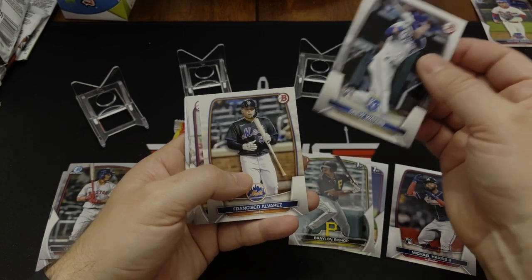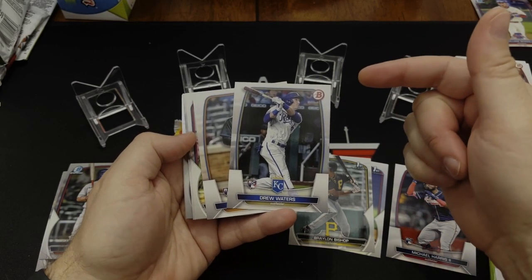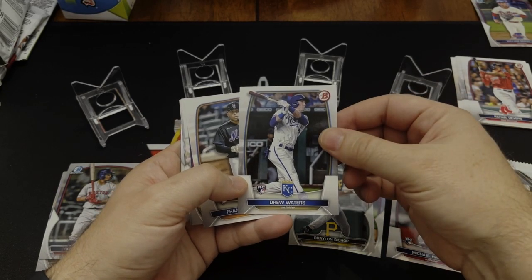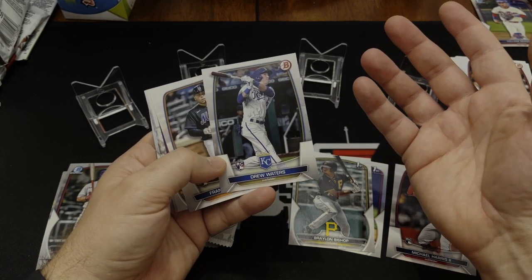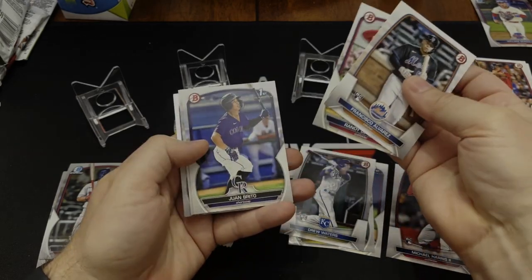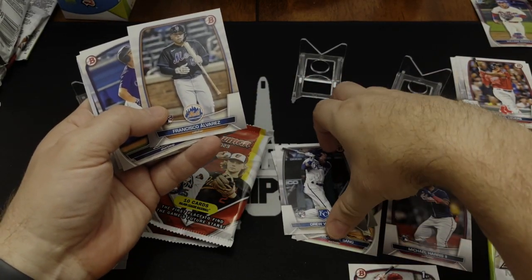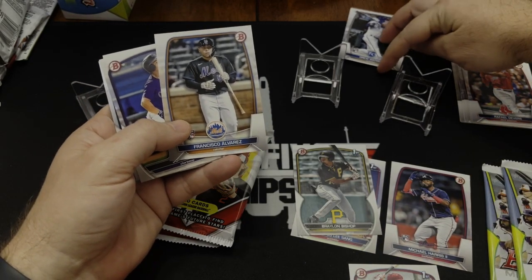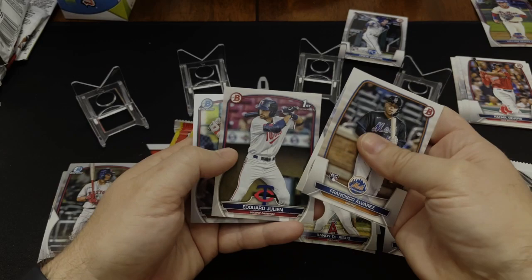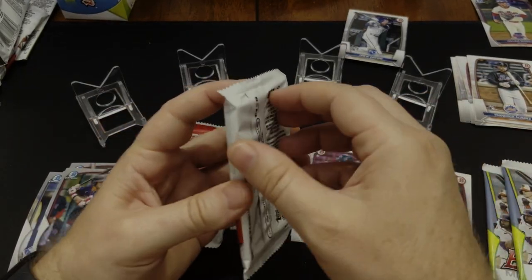Now this could all change if I pull an auto or something. So Drew Waters — before he was traded to Kansas City, he played in the Braves organization and played for the Gwinnett Stripers. We went to a couple of games and he was standing right in front of us. My kid was there and he wouldn't sign the ball — we were just holding it right there at the fence and he's sitting there talking to his girlfriend. Come on Drew, be better for the fans. It was my kid's birthday too! But you know who did sign his ball and came over? Christian Pache, who is now in the Nationals — he went to the A's and then I think he was released. Anyway, he was a cool guy — he came over and signed my kid's ball because it was his birthday. These are minor leaguers — take some time out for the fans.